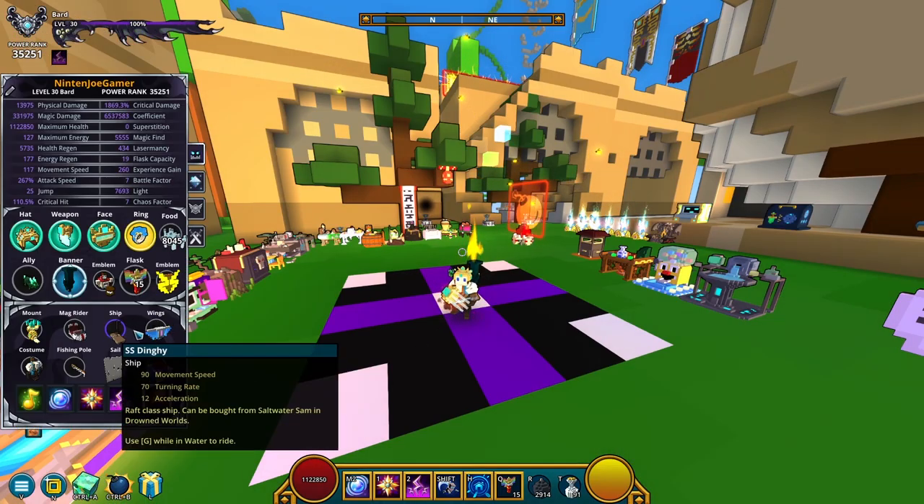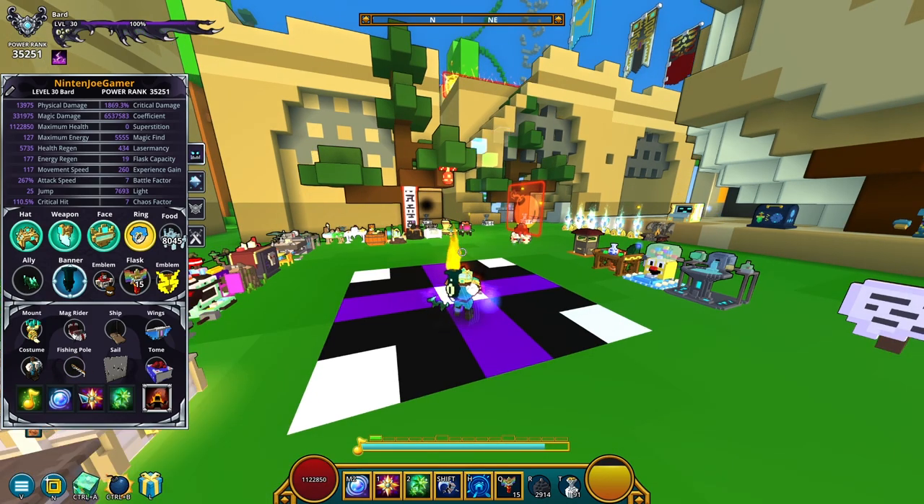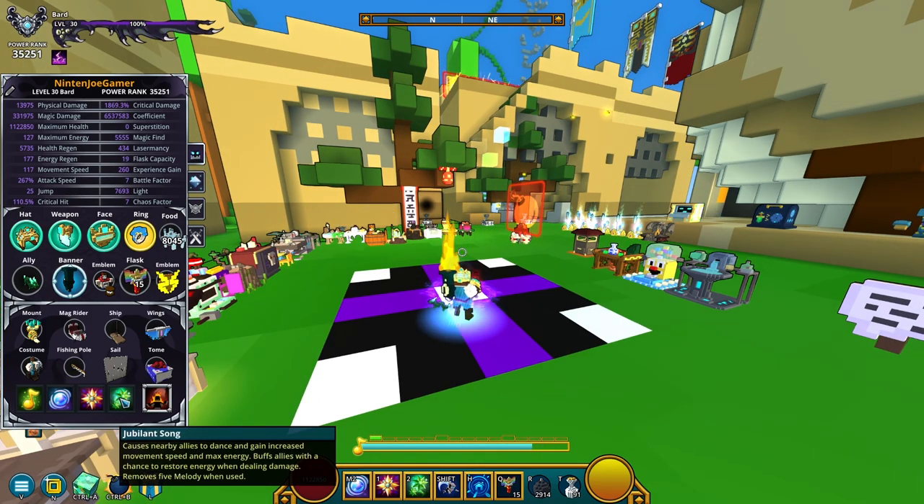Let me tell you what each ability does. This is Epic Riff — this is the starter ability. You have to keep on casting this specific ability in order to actually maintain your melody. It starts the Bard Song buff and adds one to melody. This specific Epic Riff always gives you one melody. If the player uses the ability that matches the icon while it's active, they will gain melody. Next one is Jubilant Song — causes nearby allies to dance and gain increased movement speed and max energy. If you're speed farming, this is the ability you're constantly using.